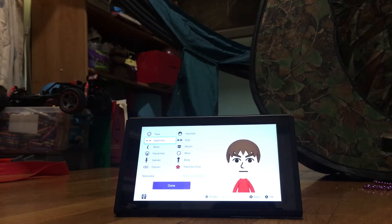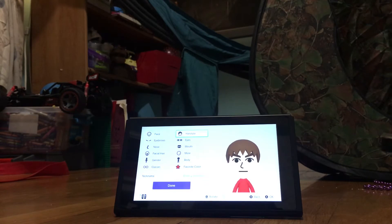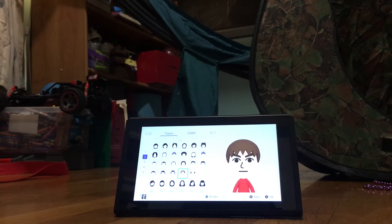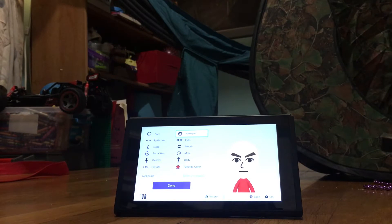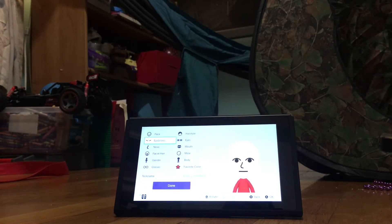First we're going to start off making Toad's head shape. Toad doesn't have any eyebrows, so we'll skip those. Now it looks a little weird, but then go to eyes.